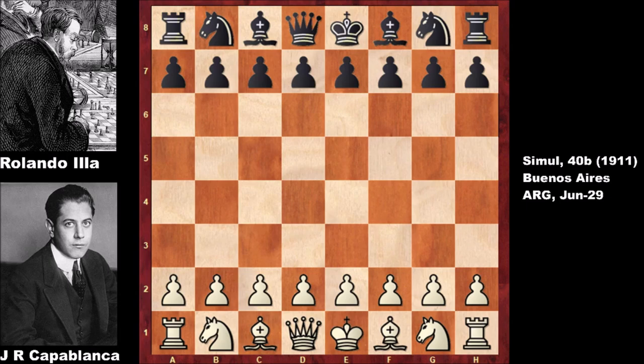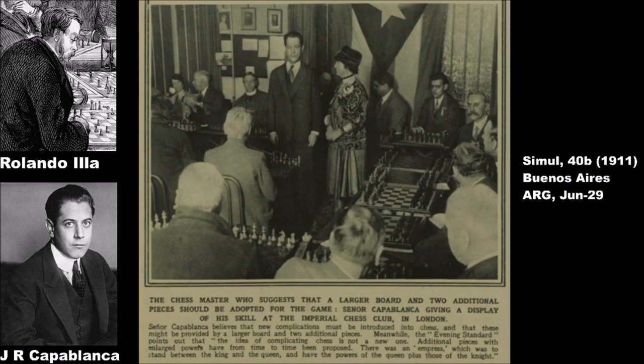Before showing you this chess game, I have some rare — very rare — Capablanca pictures from newspapers. This is Capablanca when he was in a simultaneous chess exhibition in London. The caption reads: 'The chess master who suggests that a larger board and two additional pieces should be adapted for the game,' and 'Capablanca giving a display of his skill at the Imperial Chess Club in London.' As you can see at the back, that's the flag of Cuba.